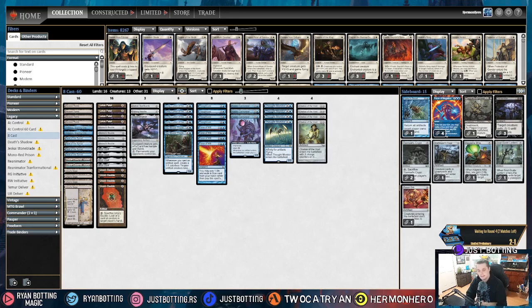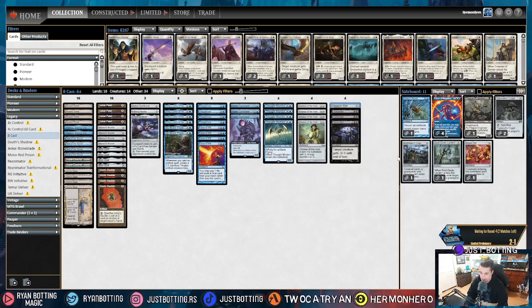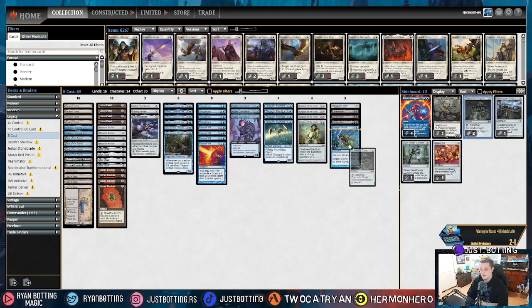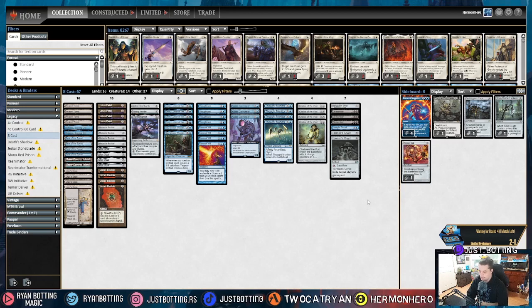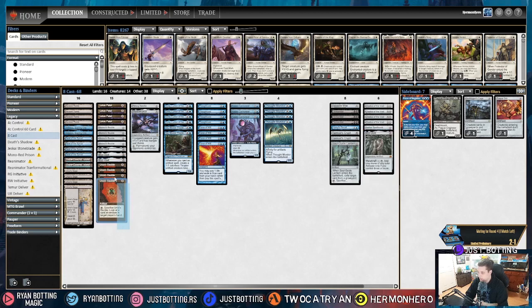The fifth most popular deck in Legacy is Painter. Against Painter, we are bringing in Haywire Mite, Dismembers — they put on a lot of creatures, so being able to interrupt the combo and deal with artifacts with Haywire Mite is great. Hullbreacher's Recall, again for the artifact issue. Tormod's Crypt to interrupt Goblin Welder — because that's how they get Grindstone on the battlefield most of the time — so controlling the graveyard is super important. Soul Guide Lantern for the same reason. Bringing out Chalice of the Void — similar to 8-Cast, it does nothing against Painter. Bringing out Aether Spellbomb — everything has enters-the-battlefield effects and we don't care about returning anything. Shaving one Mox Opal and two Urza's Baubles. That's how we sideboard against Painter.